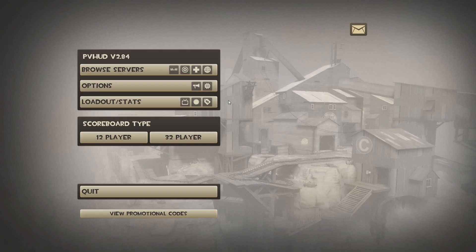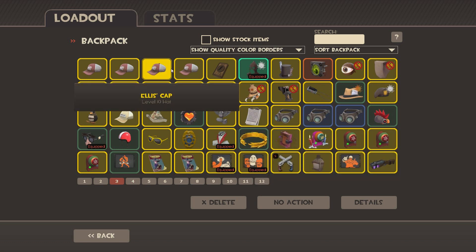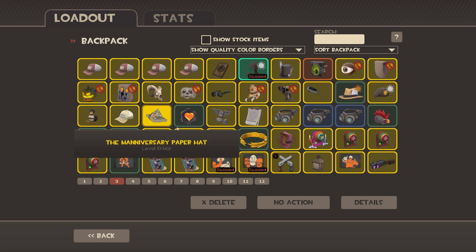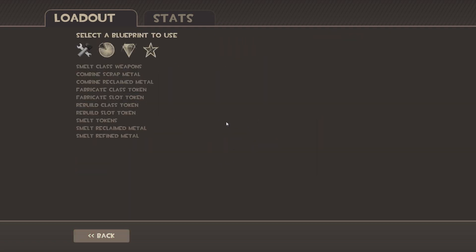Hello there guys, Yuri here again making another hat craft video. I'm going to be using Ellis hats because that's a way cheaper way to craft hats instead of using three refined. Each hat is 1.22 refined and you only need two of them to craft, so I'm saving about one reclaimed every hat craft. Thank you Alex on YouTube for reminding me about that — completely forgot. Let's go into crafting.